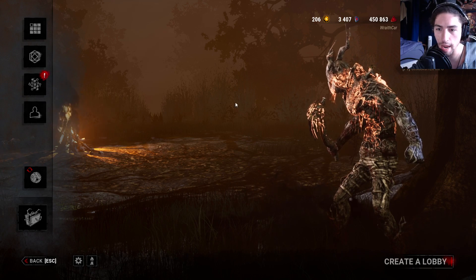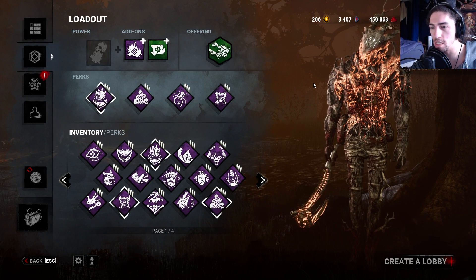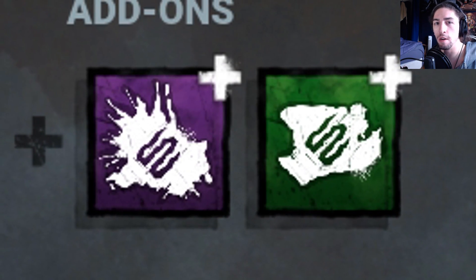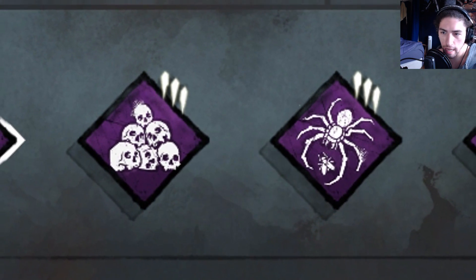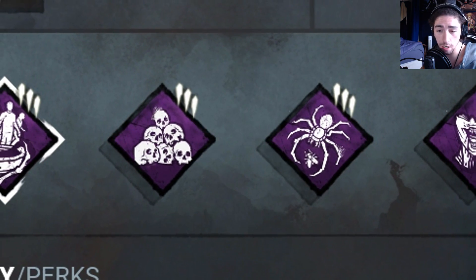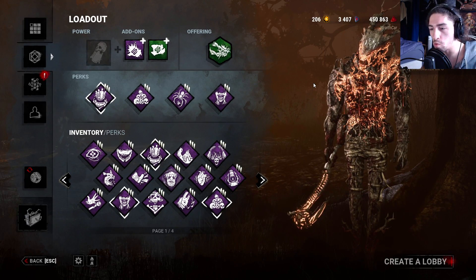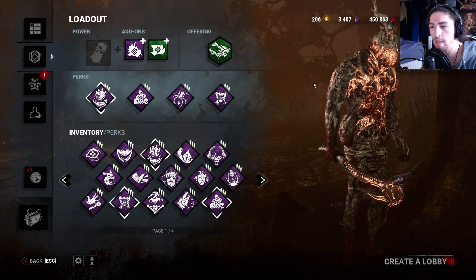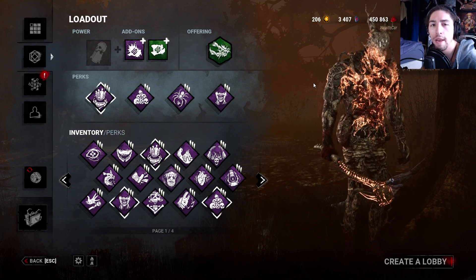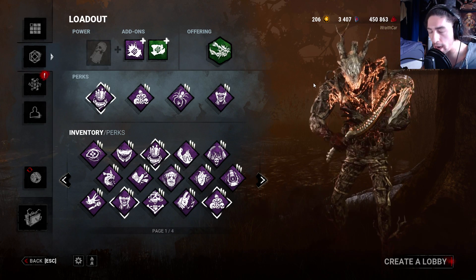What we're doing today is the Speed Wraither build, which consists of two add-ons that allow me to run faster while I'm cloaked, along with perks that make me run faster during different points of the game. I switched out Ruin with Devour Hope because it gives me that haste boost, and I also get to do one-hit downs and mori people. I want to see how well that goes.